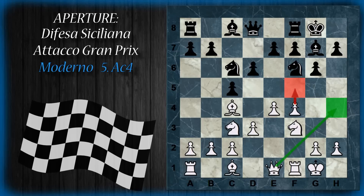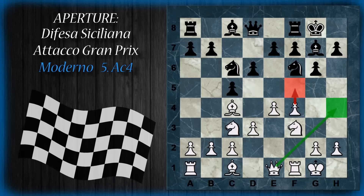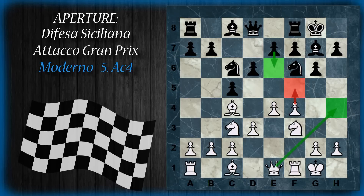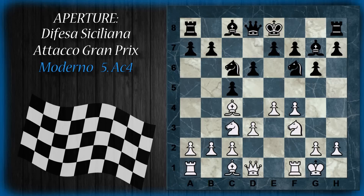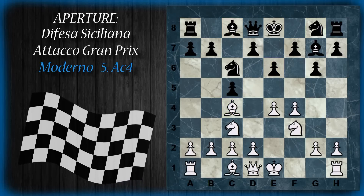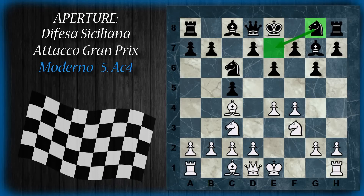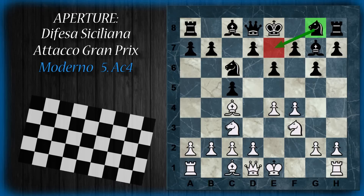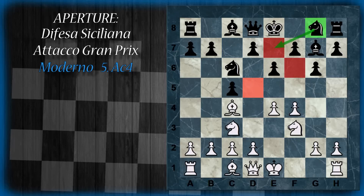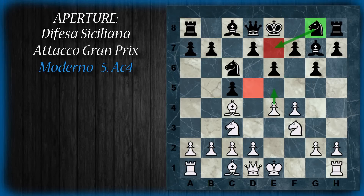L'attacco Grand Prix andrà avanti tranquillamente: la donna potrà essere portata sull'ala di re e poi il bianco avrà tutto il tempo di spingere, eventualmente danneggiando la struttura pedonale del nero. Ovviamente il nero non starà fermo e potrà prendere le eventuali contromisure, tra cui anche la spinta in e6. Torniamo però alla variante principale, dove alla quinta mossa il nero invece di giocare d6 gioca la spinta in e6. Spinta ottimale perché permette al nero eventualmente di sviluppare il cavallo da g in e7, casa ottima per sostenere la spinta del pedone d successiva. Tra l'altro anche il cavallo in e6 potrebbe essere vittima di spinta di pedone, non è una posizione sicura per il cavallo.